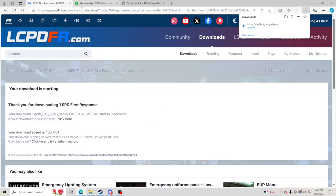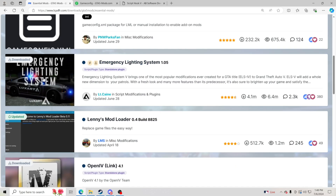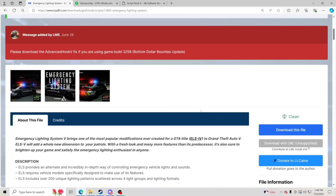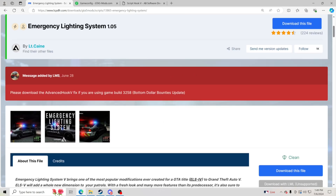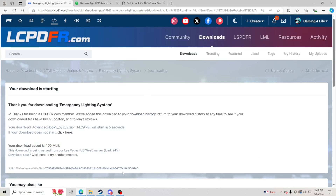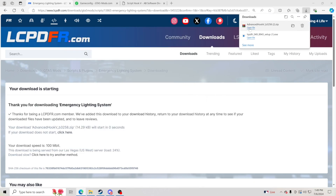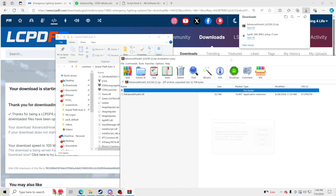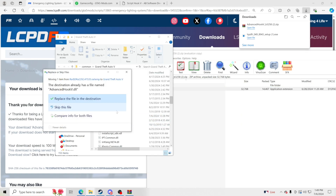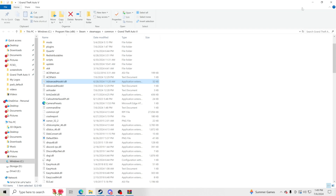There are a couple more things to go through. Since we're already on the LSPDFR page, go to downloads, essential mods, and go to Emergency Lighting System. This is for your ELS so it will work. You'll see it says please download Advanced Hook V — click download this file, click agree and download, and download Advanced Hook V. Make sure your GTA 5 main directory is open. Click open file, take this file, and drag and drop it into your GTA 5 main directory. It may ask you to replace the file in destination — just make sure it goes in there.